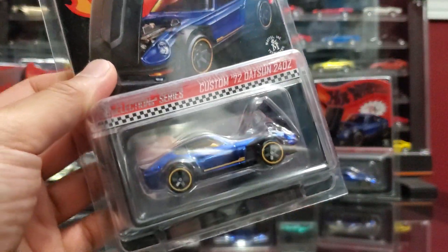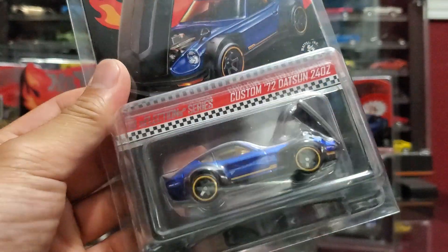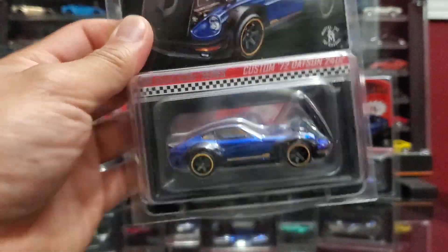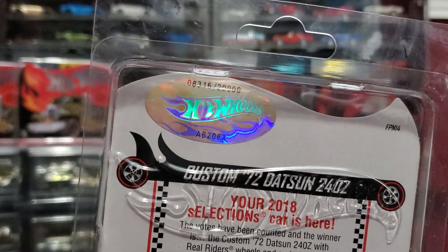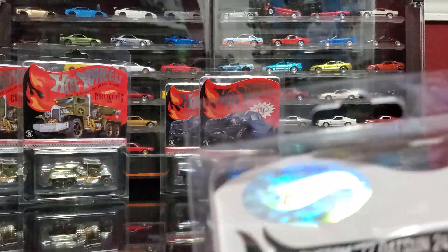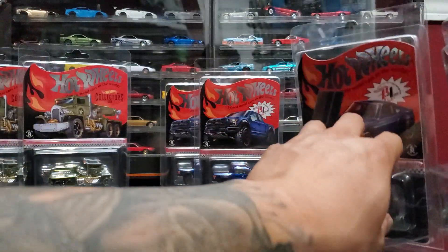And you guys know this one — this was the select car, the car they just did with the gasser. Yeah, the little yellow gasser. Not the latest gasser; the latest gasser was just a regular RLC. This one is 3816 and the other one is 8311. So I'll probably keep this one open. Maybe. I don't know.